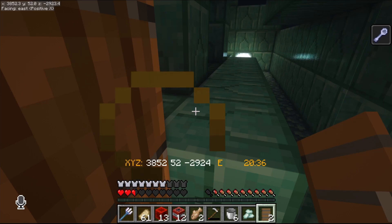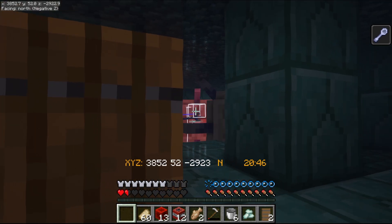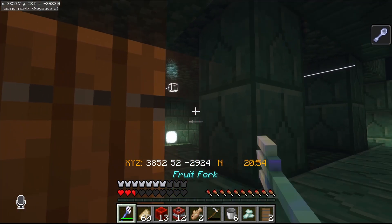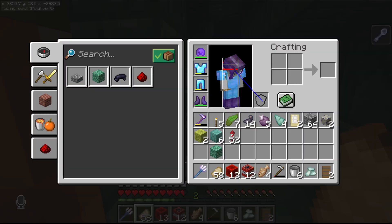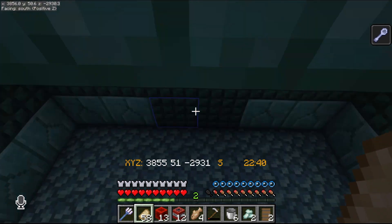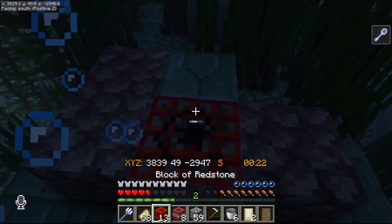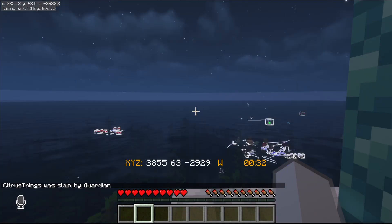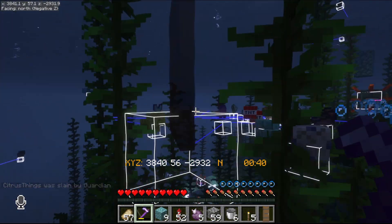I don't have any axolotls on me right now. Okay, that's one elder down — and there's another one. We only have two more left to kill. I'm out of axolotls. On the plus side, we got killed again, but on the plus side we blew a hole in there.